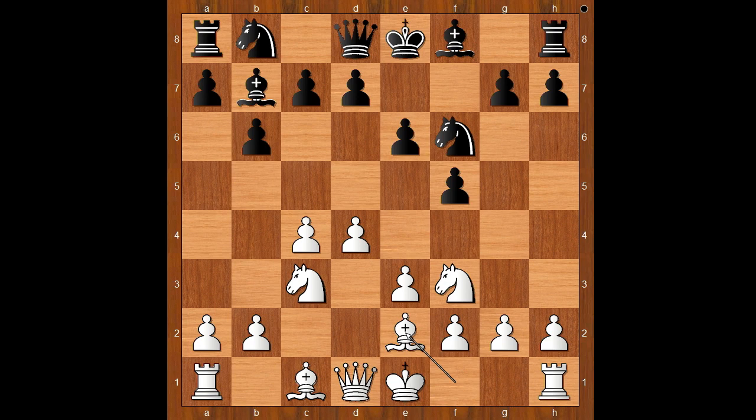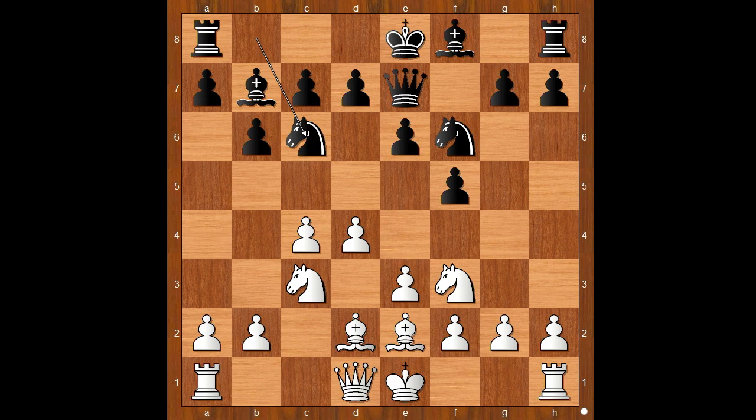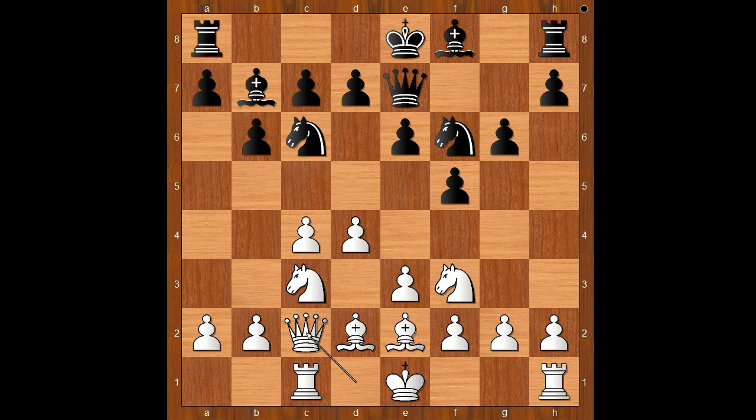Steinitz played queen to e7. Bishop to b4 and bishop to e7 are the most played moves nowadays. Queen to e7, bishop to d2, knight to c6. There is an impression that black may castle queenside. Rook to c1, g6. White to move.